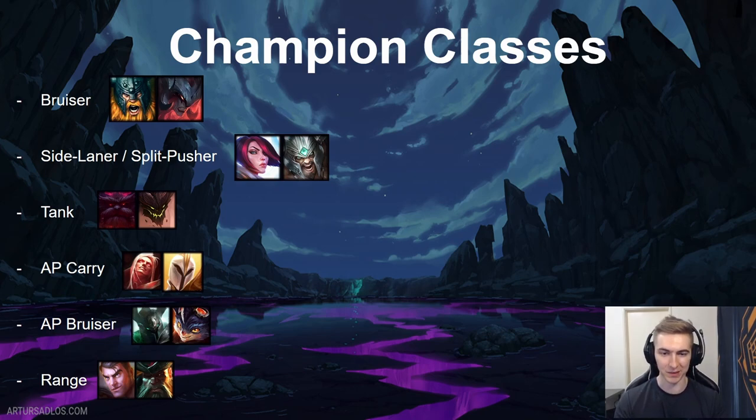AP bruisers are exactly the same as bruisers — just the magic damage variant. You want to be carrying the early game, and your one to two item spikes are your biggest windows of impact. If you're a player who loves bruisers, it can be important to have one AP bruiser in your pool in case you need magic damage, since you're already familiar with the bruiser playstyle.